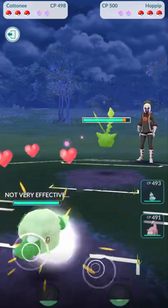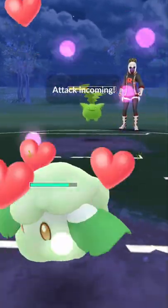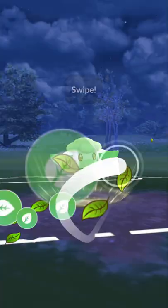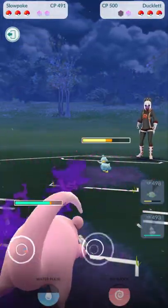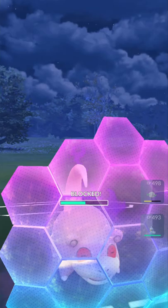In today's video, we're gonna take a look at the Shadow Ducklet in the Element Cup while we face one of the spiciest teams I've ever faced in this cup. We see a Hoppip in the lead — we have no idea which moves it has — and we see a Ducklet here, which is pretty standard, but already the Hoppip was kind of funny. Wait until you see the final Pokémon of my opponent.